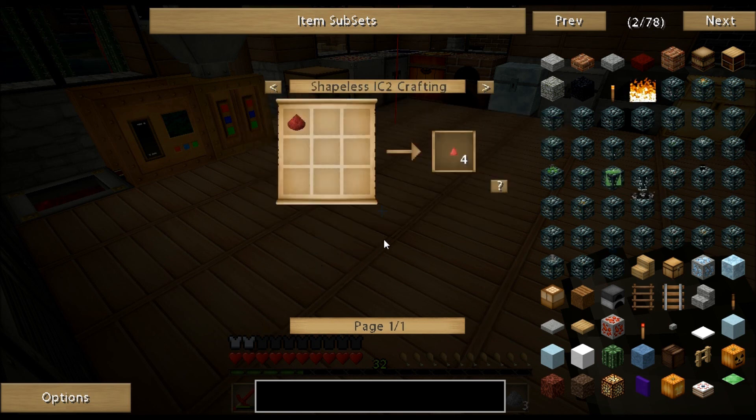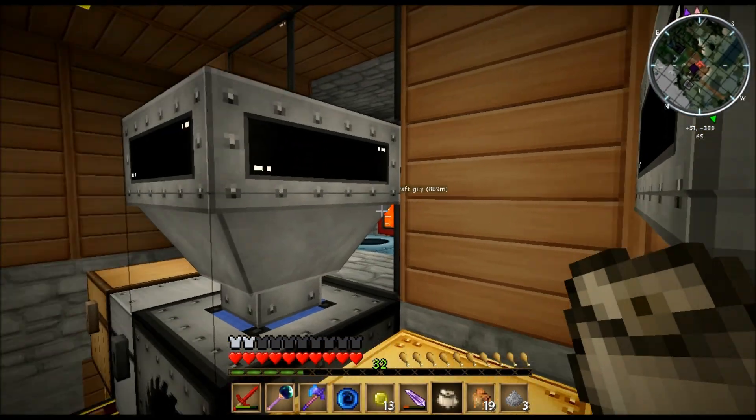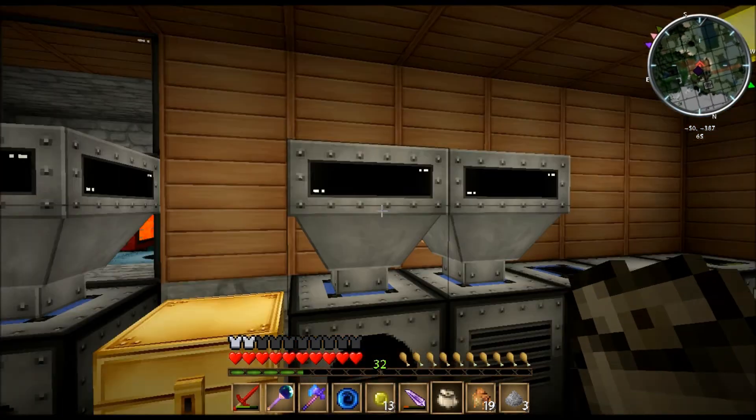I can put Cinnabar in with silver to get lead and silver. It seems to be a lot of uses for some of this stuff, which is kind of cool. And Netherrack dust can get me Redstone out of it. Lots and lots of new stuff.